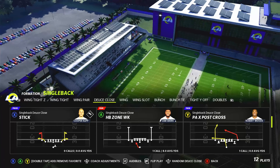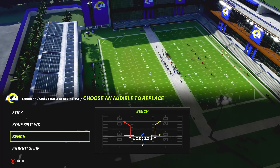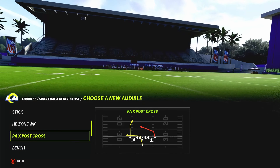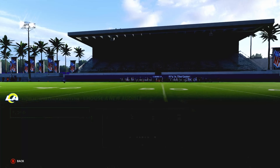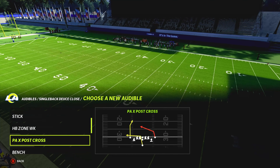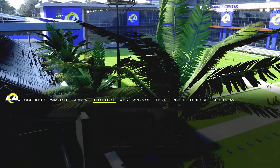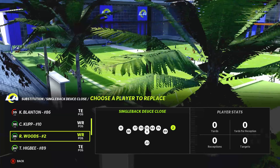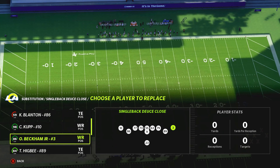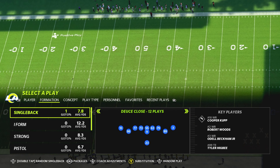The best plays you want in this formation: take out the default play and add PA X Post Cross. Take out Zone Split and add Halfback Zone Weak. Take out Sticky and add either PA Boost Slide or Flood — I'm going to add Flood. Put your route-tech receiver or best receiver at one spot and your second best receiver at the other. I'll put OBJ there, and always have your best tight end in the game.